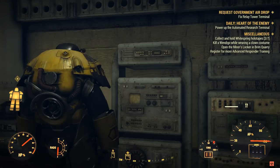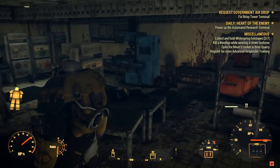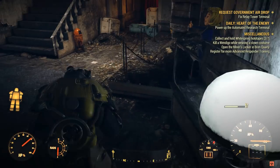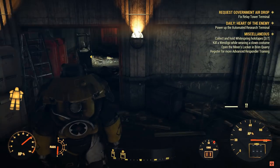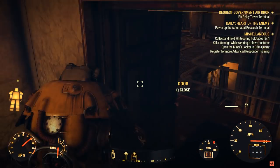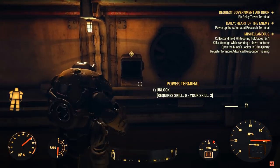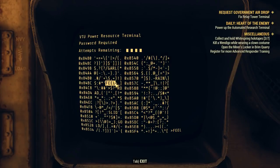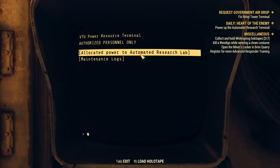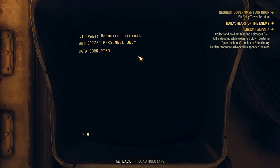Head downstairs, which is where the power supply is. There is a bench in this room if you need to scrap anything. Otherwise just find your way down, which is to this side. There are two doors — this is the power room — and as you can see, the mission icon is just below us. You need to access this terminal; it's skill zero to hack, and it should be pretty easy to find the password. Then allocate power to the automated research lab. Once done, you will receive a new mission update and can head back upstairs.